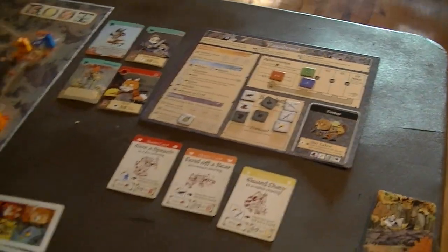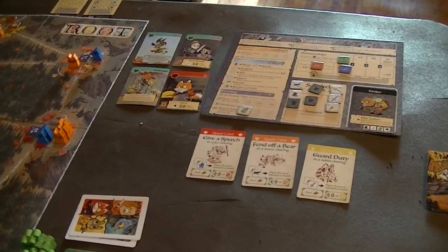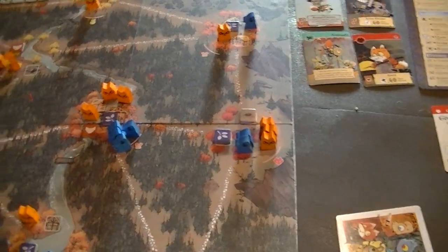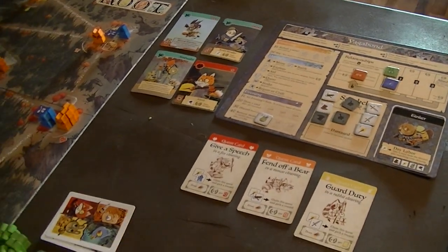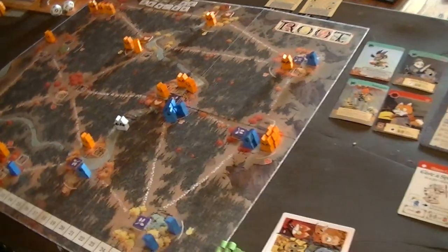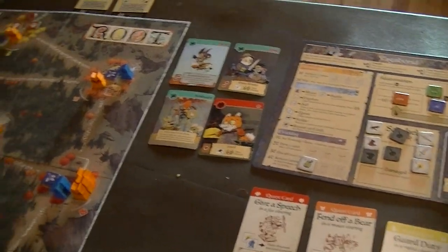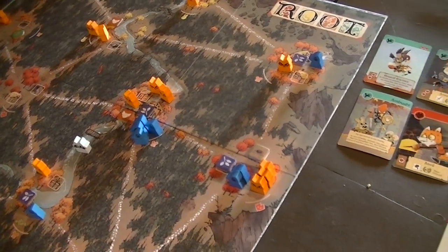Slipping into the forest lets me repair items but doesn't let me refresh items. In a clearing I could do the day labor action and keep drawing cards, but cards aren't that important to me. Looking at possible quests: the mouse quests take a light and a crossbow. I think I'll recover a light, a crossbow, and a boot. Maybe a dagger too in case the cat attacks me. I might slip into the woods - from down here I'd actually be closer to a mouse clearing.